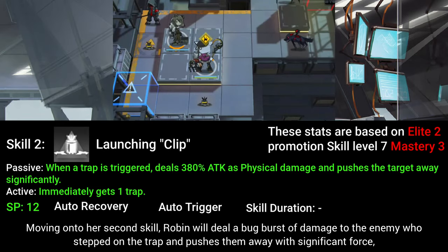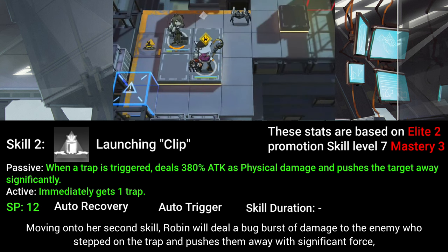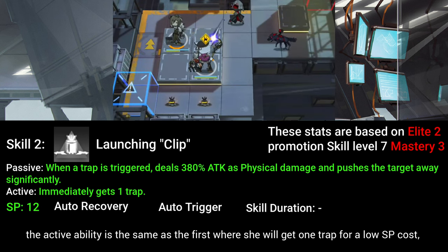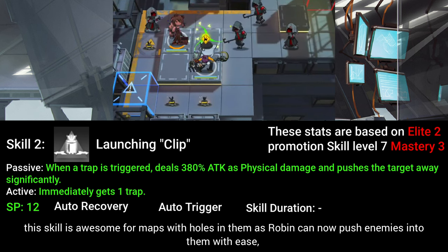Moving on to her second skill, Robin will deal a big burst of damage to the enemy who stepped on the trap and pushes them away with significant force. The active ability is the same as the first — she will get one trap for a low SP cost. This skill is awesome for maps with holes in them as Robin can now push enemies into them with ease.